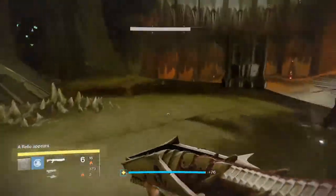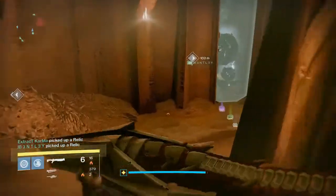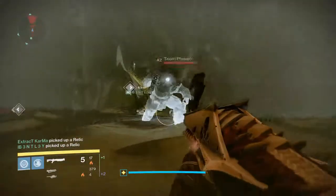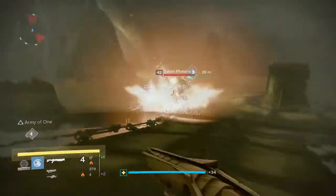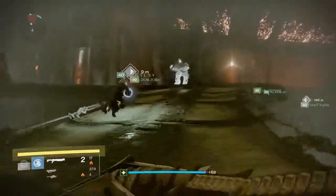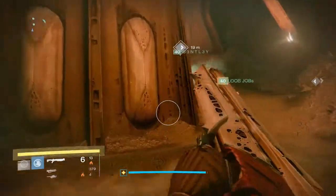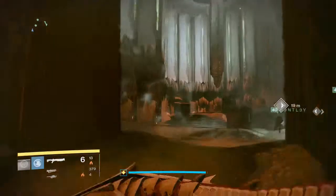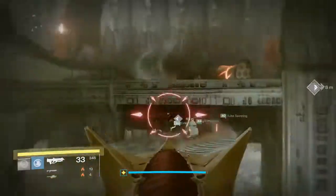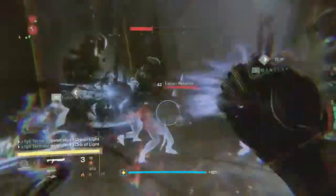This series is basically me telling you how to do the raid. Bentley's already picked up the relic for our side so I'm just going to go back him up taking down ads. Stormcaller for warlocks is probably best at this point for ad clearance. For titans, Hammer of Sol is probably best, and for hunters just Nightstalker. Basically the three new subclasses are probably best for this part of the raid. As you can see I'm trying to help the other team get through their shields.